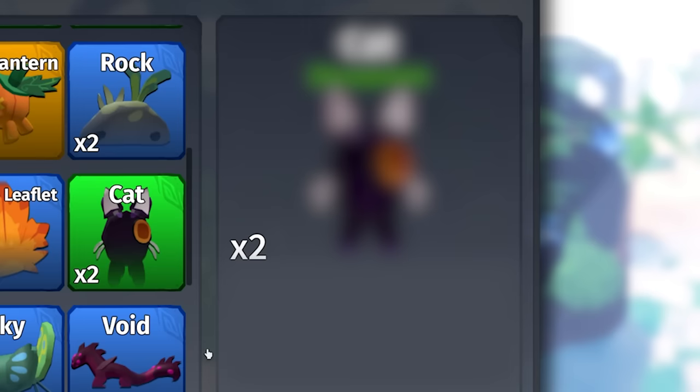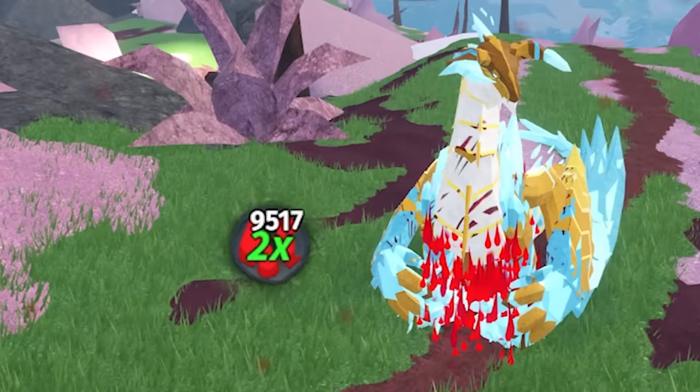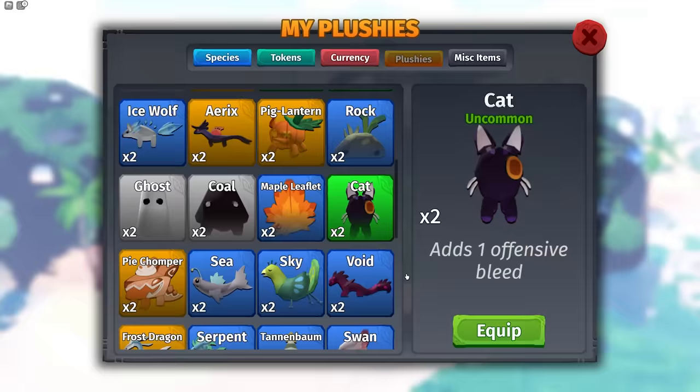Number 26: This plushie is one of the most broken things in the game — the cat plushie. It gives one offensive bleed. You're probably thinking, how is that broken? Bleed, no matter how much you have — one stack, 100 stacks, 10,000 stacks — disables your health regen entirely. Use this plushie; it's stronger than you think.